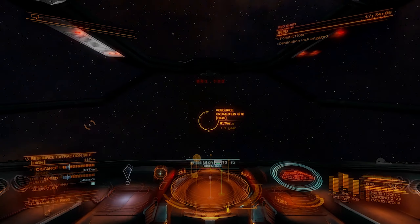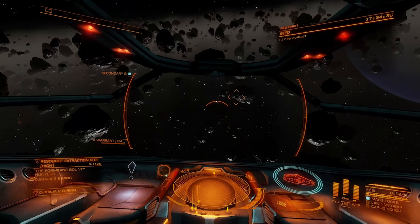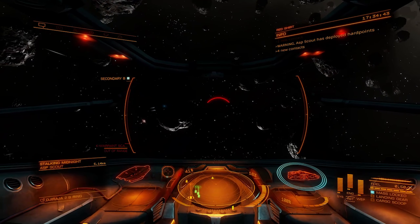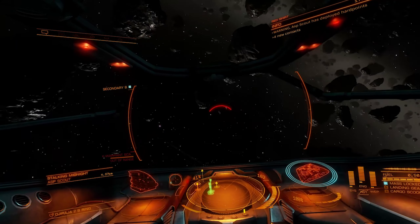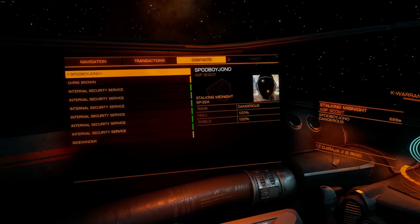Here we are in a resource extraction zone. I'll deploy weapons, switch to combat mode, and pull up the kill warrant scanner. You want to know what types of ships are supposed to be here — these sites are for mining for players and NPCs. If you see full-up combat ships like Mambas or Vipers, they're probably not mining. Also, if somebody scans you and you see a message like 'I hope you have something good in your hold,' go to your right-hand menu, go to contacts, and find that person's name — they're probably wanted.